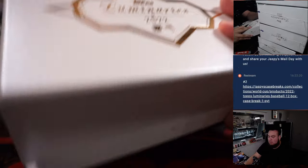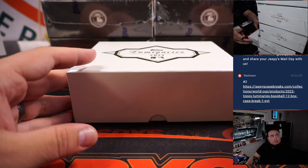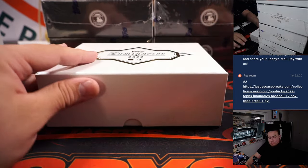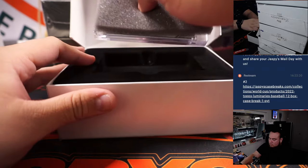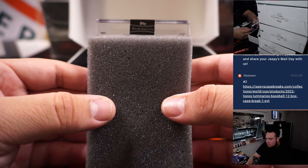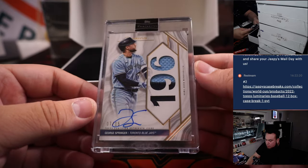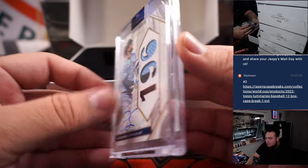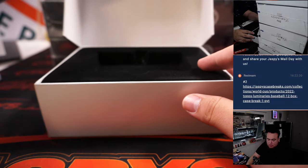Alright, here we go guys. First hit — it is a Blue Jay, it's George Springer. Two-color patch and autograph numbered to 15. Home Run Kings patch autograph. That Blue Jay is going to Chad.